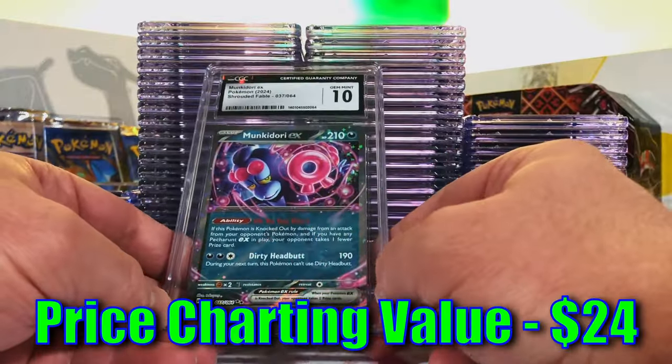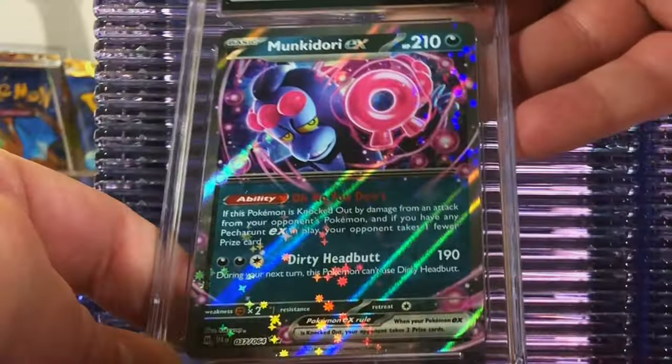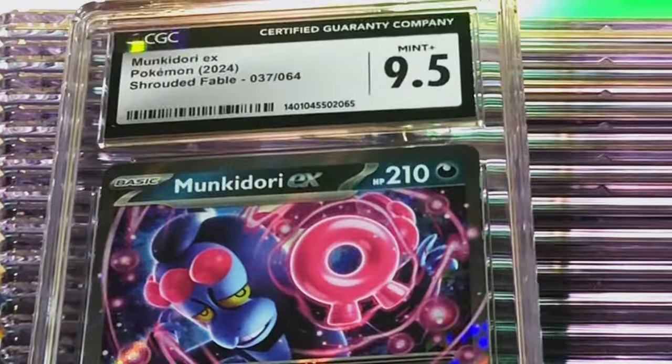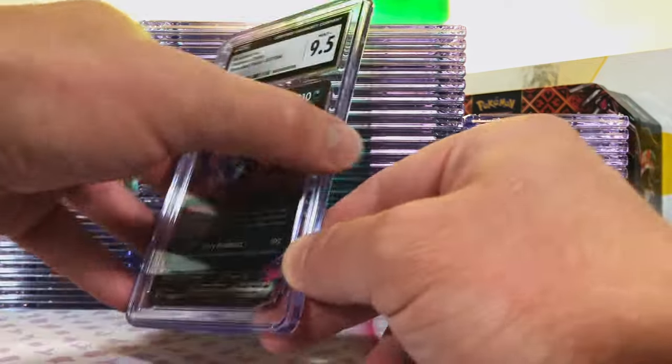Got a lot of Shrouded Fable in here from our first Shrouded Fable opening. We had two Munkidori EXs — I think this second one's no different, slap another ten on it. 9.5. I was close. Nine-five and a ten — let's keep it up.